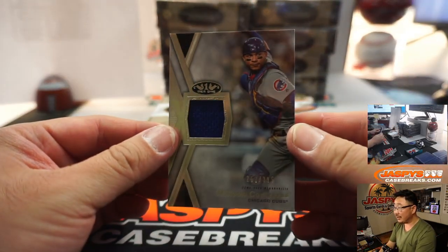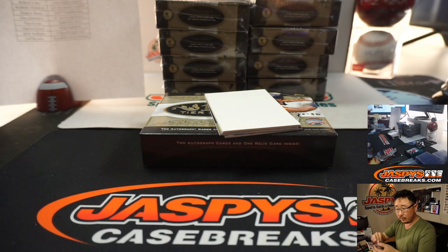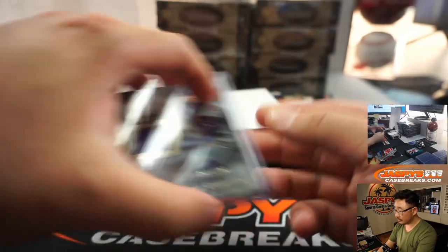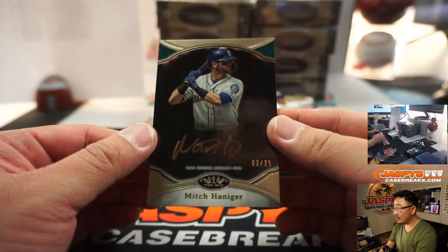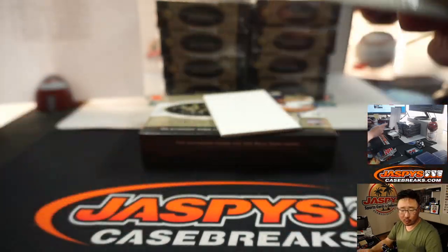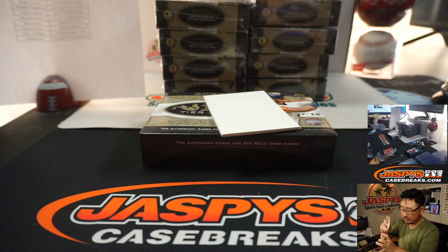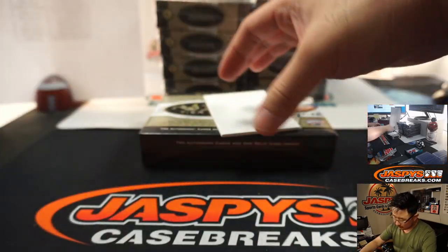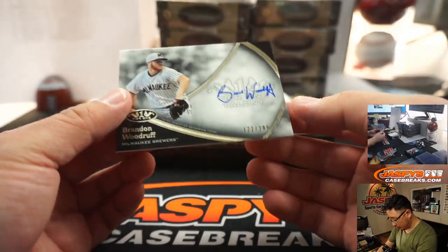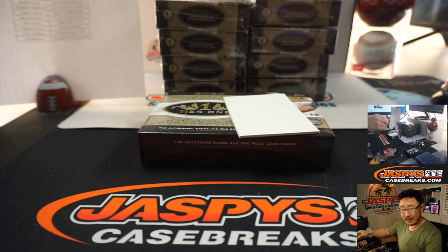In the middle is Wilson Contreras, 263 out of 395 — that will be for John Stallone and the Cubbies. And Mitch Haniger, 3 out of 25, copper ink autograph, for Clayton Jones and the M's. And we've got, for the brew crew, Brandon Woodruff, 122 out of 299 — Peter with the Brewers.